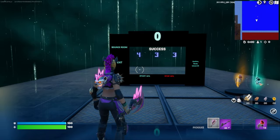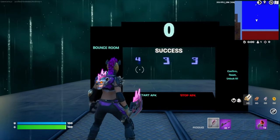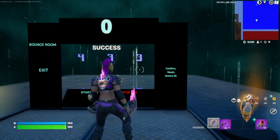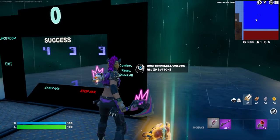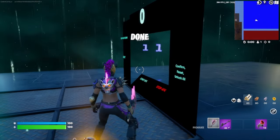And just like that, the timer's at zero and we can go ahead and enter the code. The numbers you're going to want to enter are 4, 3, 3. Once you get that entered, go ahead and press the confirm button. And if you've entered the code correctly, it should say done above your head.